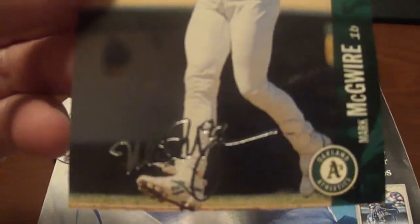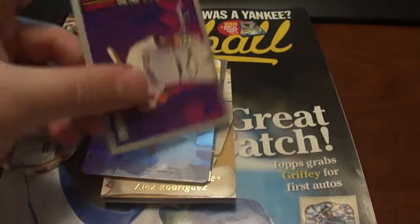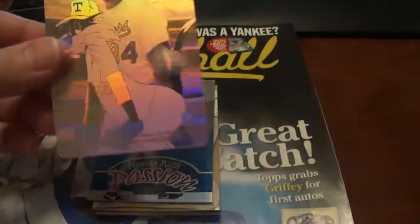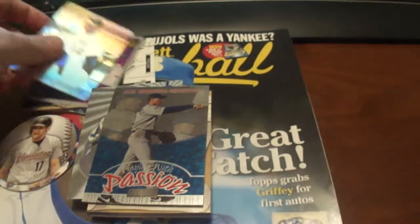Then we got a Mark McGwire, the silver signature of the Collector's Choice. And another one — the same one with the silver signature of Tony Gwynn. We've got this card, probably worth like 5 cents, but it's pretty cool — it's a Nolan Ryan, and it's got Sylvester on it. Pretty cool card.